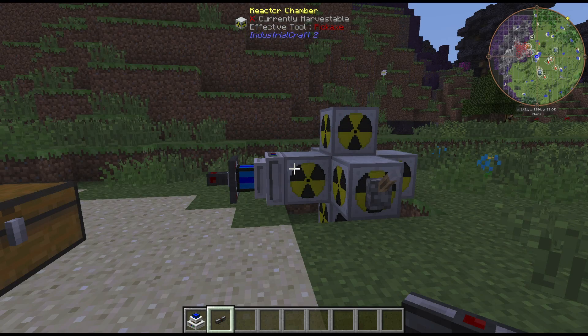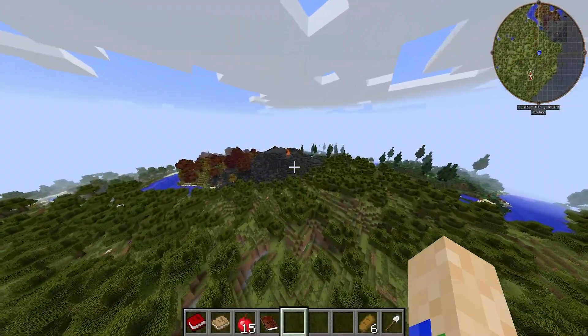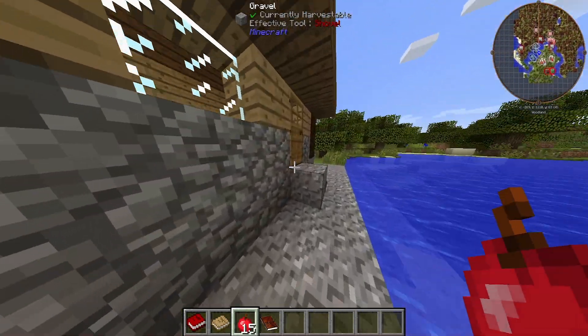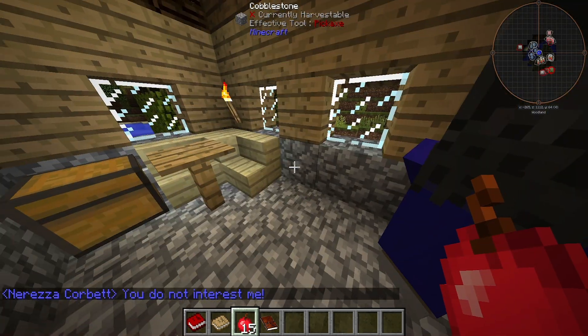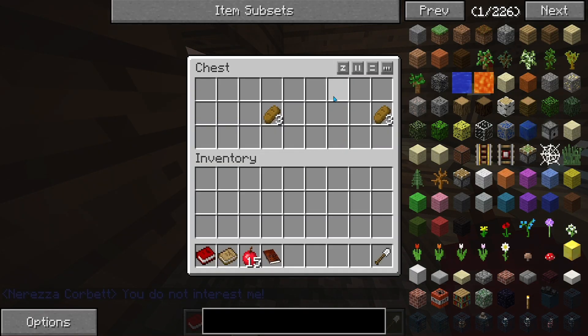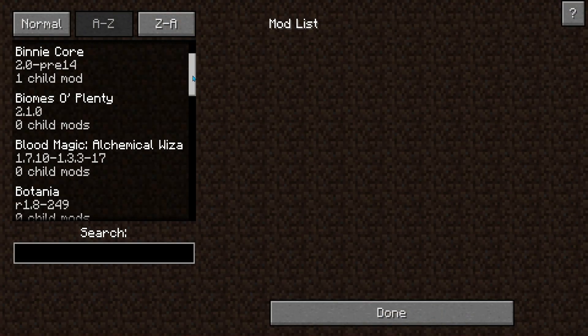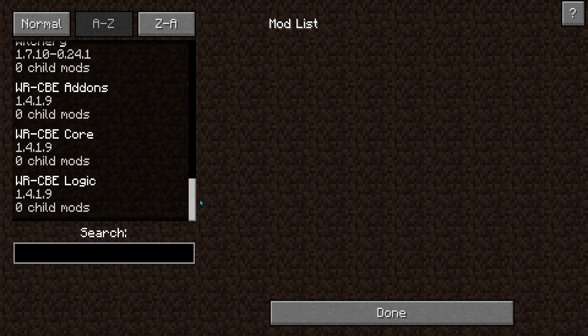From building massive nuclear reactors, to exploring woodlands, and learning the most dangerous spells from Forbidden Magic, there's something truly for everyone. Also, with the inbuilt expert mode for those who want a challenge, you will never be bored with this pack. FTB Infinity Evolved contains over 150 mods, and is great for any sort of minecrafter, and it's best suited for small to medium sized servers.